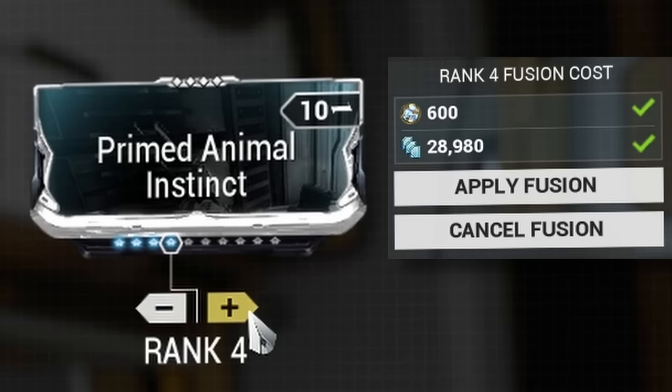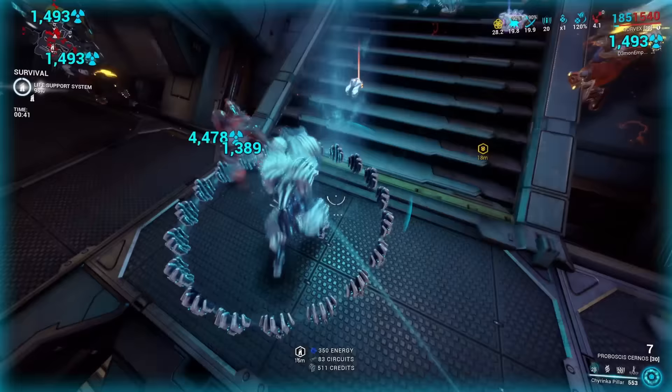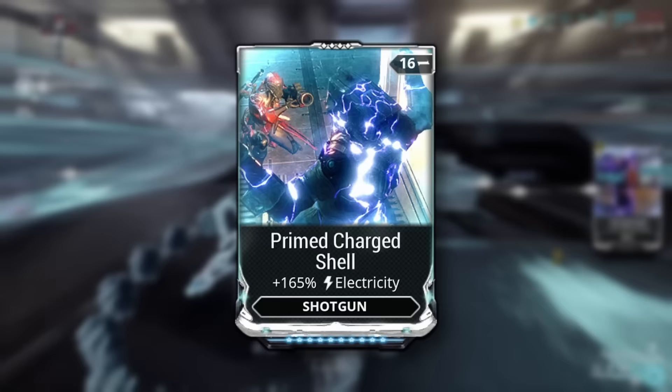In other words, getting a level 10 mod only up to level 8 gives you 80% of the potential strength at only a quarter of the cost. And when I say cost, we're talking about 40 thousand Endo to max out just one single level 10 prime mod.